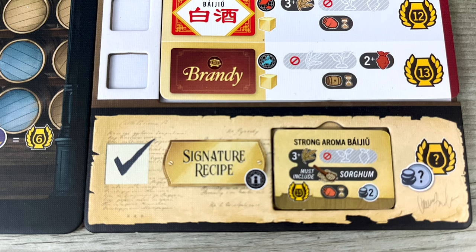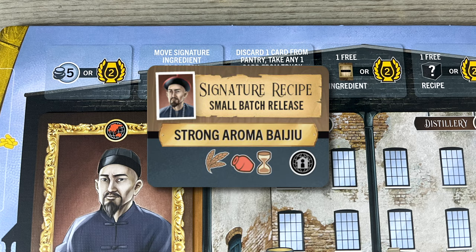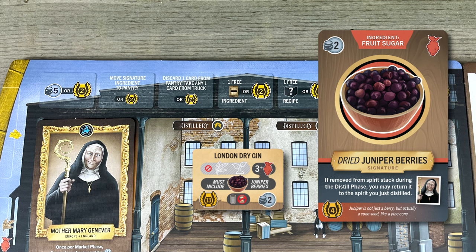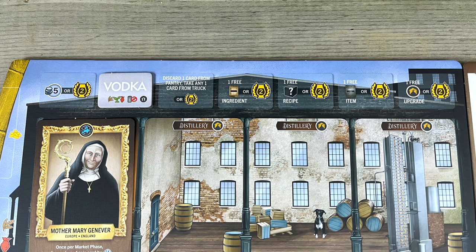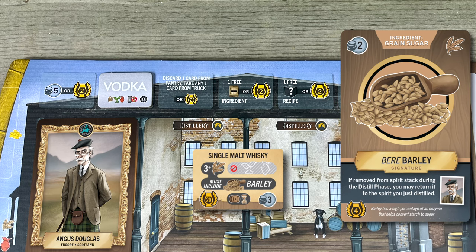If you manage to distill your family's signature recipe, you get whatever points and perks are on that recipe label. That label works just like any other label, and you can use it to unlock a bonus or two points at the top of your board. You can only produce your signature recipe once per game, so make it count. Signature recipes can make use of your signature ingredient, which you can unlock by placing a product label on this bonus space. If you aren't able to snag the special ingredient, you can still make the recipe with the generic version. So you can make the single malt whiskey signature recipe using the special bear barley for extra points, or just substitute some regular old barley from the premium market, which is worth fewer points.